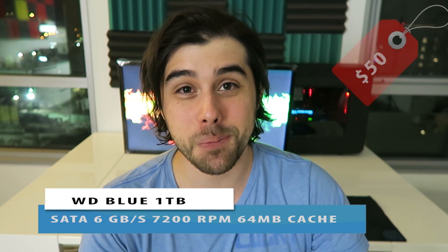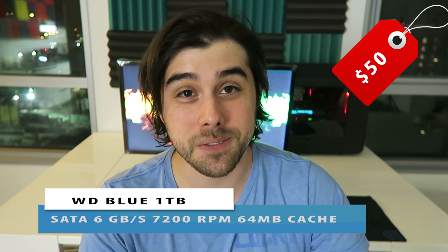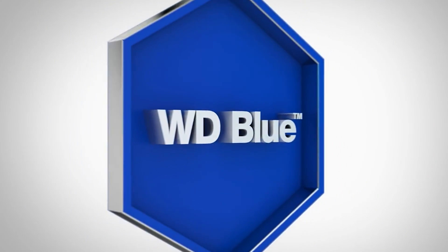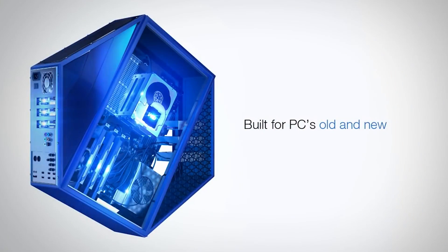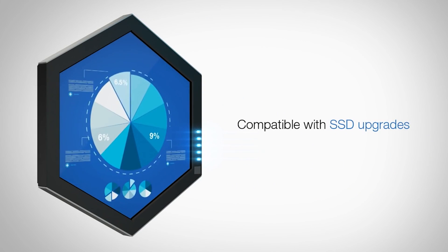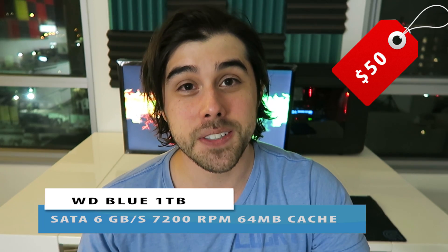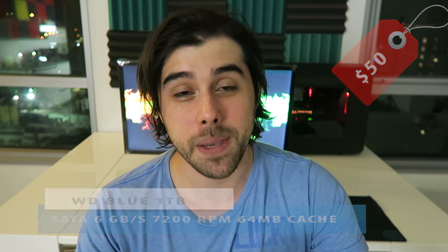For storage, I went with the Western Digital Caviar Blue 1-terabyte 7200 RPM mechanical hard drive for just $50. For that price, you get a terabyte of capacity to store movies, music, games, work documents, and applications. At 7200 RPM, your system will be snappy and responsive. If you want an even snappier system, you could invest in a solid-state drive down the road, as SSD prices have come down over the years.